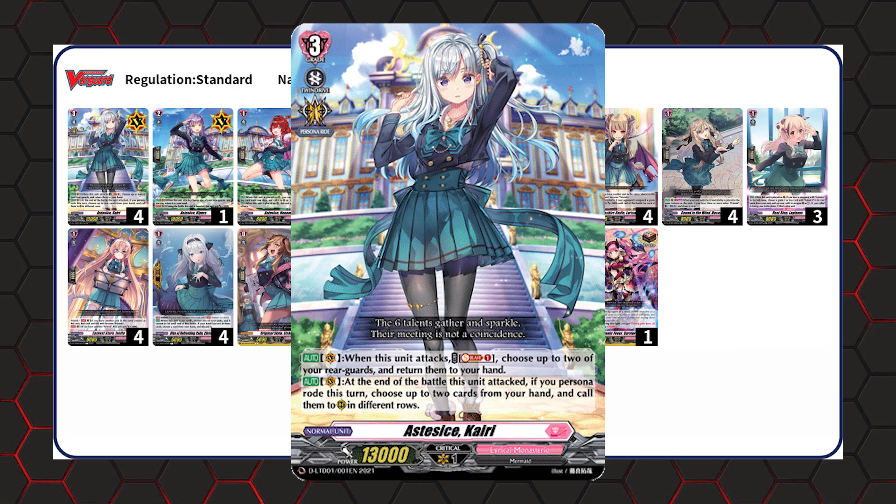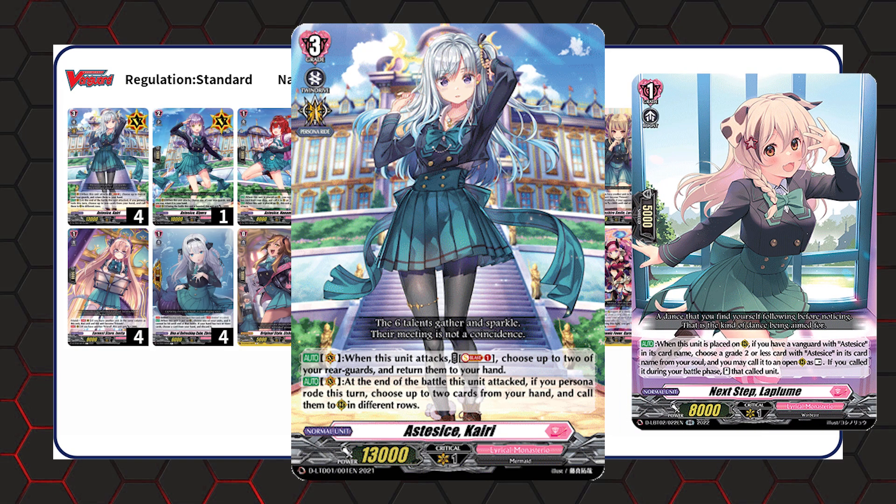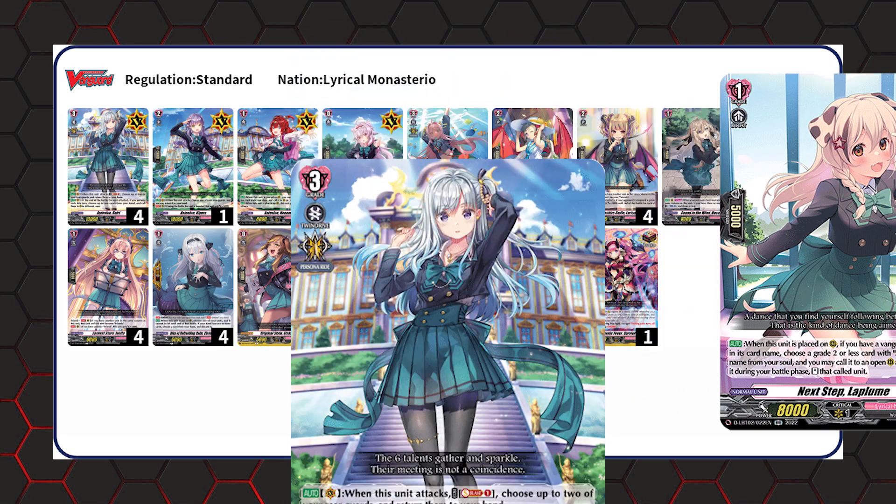The main card you want to combo this with is Laploom. When placed on rearguard, if your vanguard is an Aztecise, you can call a Grade 2 or less Aztecise from your soul to an open rearguard as rest. But if it's during the battle phase, you stand the unit. So whenever you call this off of Kairi, you're able to call something from your soul to the other front row circle and have a fifth attack off of it.